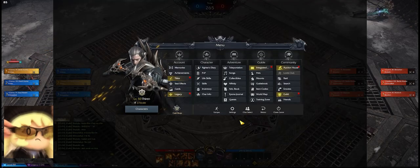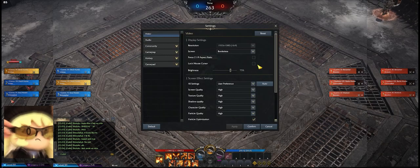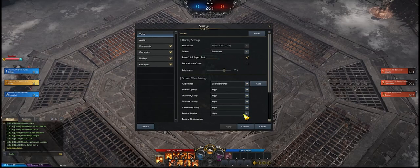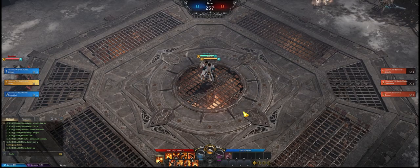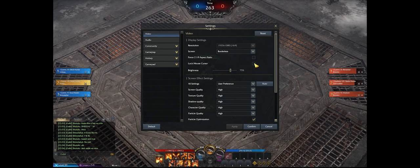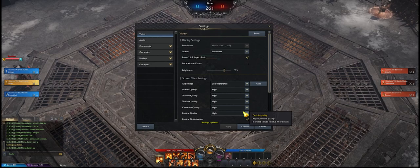But don't worry — the game isn't going to force you to buy an ultrawide monitor just to be competitive in PvP. It knows that this may give an unfair advantage, so it accommodates for it. If you go into video settings, you'll see a force 21 by 9 aspect ratio option, so that everyone can have an equal playing field whether you have an ultrawide or not.